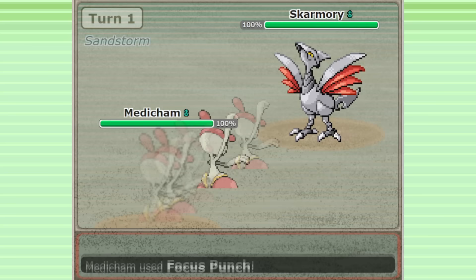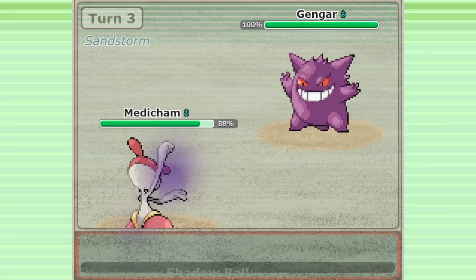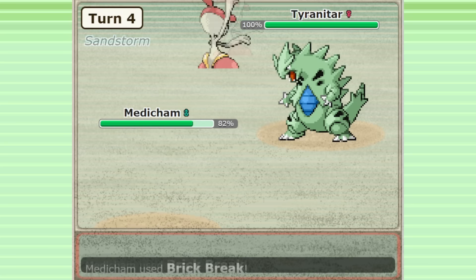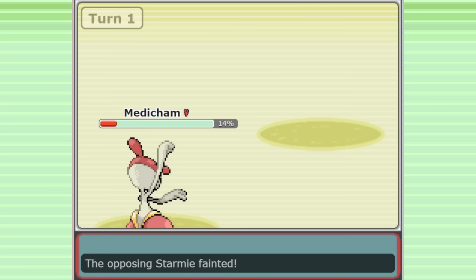This monstrous wallbreaker sets itself apart from fellow Gen 3 fighting types thanks to its ability Huge Power, which allows it to achieve an absurdly high attack stat. It also has unique moveset options and a variety of different ways it can be used. Although it's fairly slow and frail, this is a rare Pokemon that can pose a threat to absolutely everything in the metagame and cause serious damage if you make the right choices.